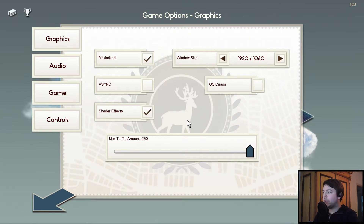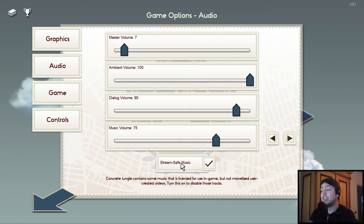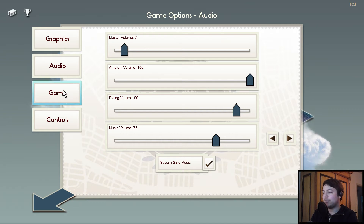Let's take a look at the options menu — it's actually pretty good. You have maximized and not maximized. Maximized is not full screen, that's borderless window, which I like. Resolution options, V-Sync on/off, OS cursor, shader effects, and you can change the maximum traffic. Then you have really good separate sound sliders, and you can change the music track if you want to. And you have an option I haven't seen in a lot of games so far: stream safe music. Concrete Jungle contains some music licensed for use in-game but not for monetized user-created videos — turn this on to disable those tracks. Really great, I obviously disabled this for this video. That's a really cool option — I appreciate it.